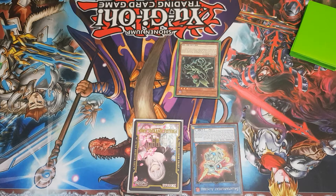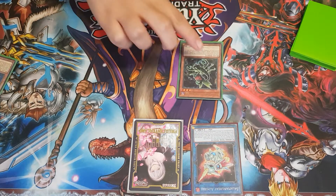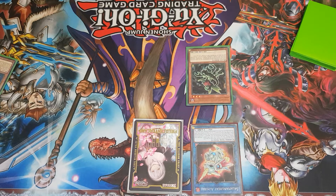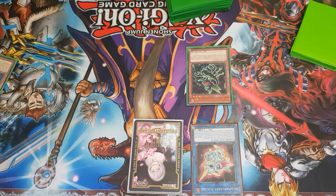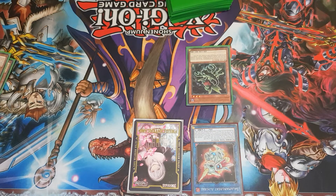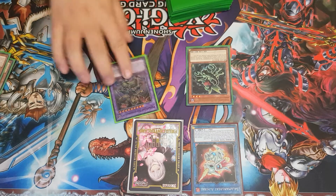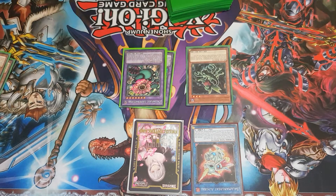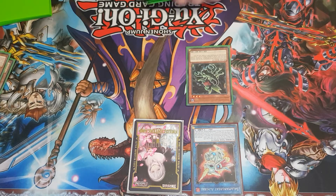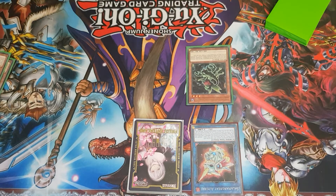With Predator Practice active, special summon Scorpio from hand, then Scorpio adds a copy of Hydra to your hand. Discard Hydra and you can immediately special summon a Predator Plant from your deck — in this case Sundew. Because your opponent has predator counters on all their monsters, you can fuse off into your big guy Trifivertum, or alternatively Dragostapelia or Rafflesia. There are a few different routes you can take from here.